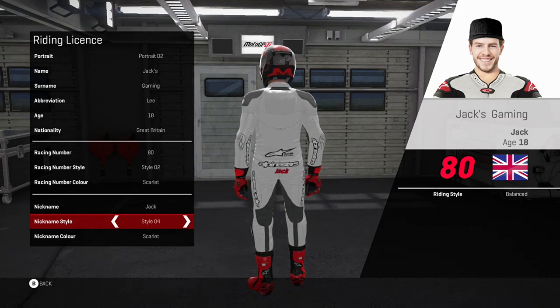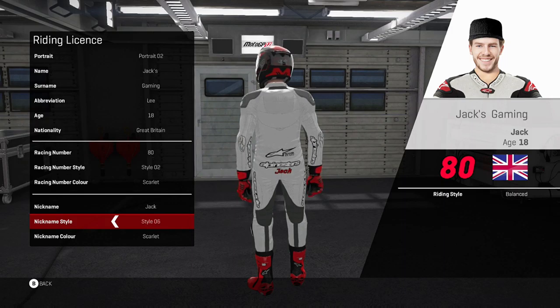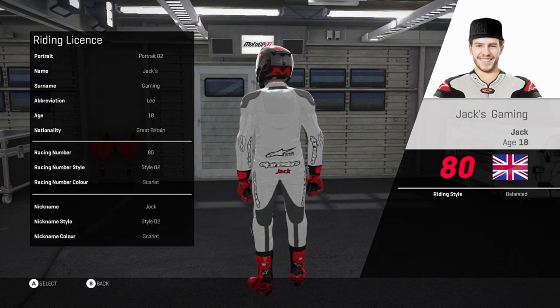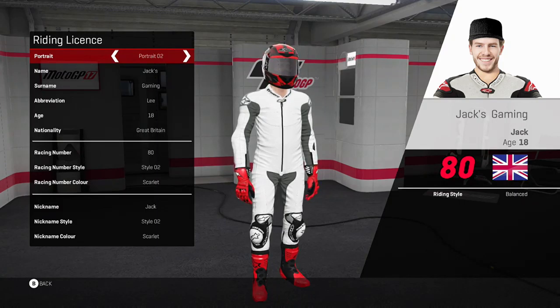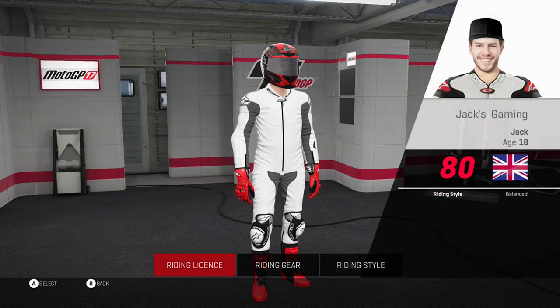And then we've got my nickname which is Jack, of course, because Jack's my nickname — I could actually call it Jack the Ripper from my best friend, but I've just called it Jack because I think it only takes up four spaces. Nickname style — on the back you can see that I'm changing it. So you can have anything you want — there's literally any nickname styles you can have. There's kind of a lot you can have altogether. Nickname colour — you can just change your nickname colour, so I've just gone for red because it kind of matches the other gloves and boots. So that is all the rider information — pretty simple.